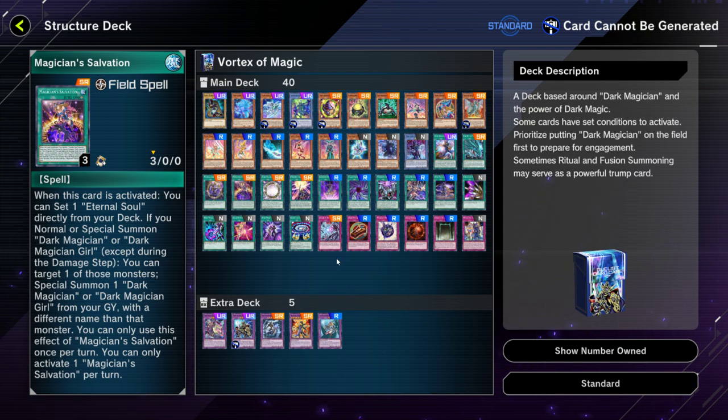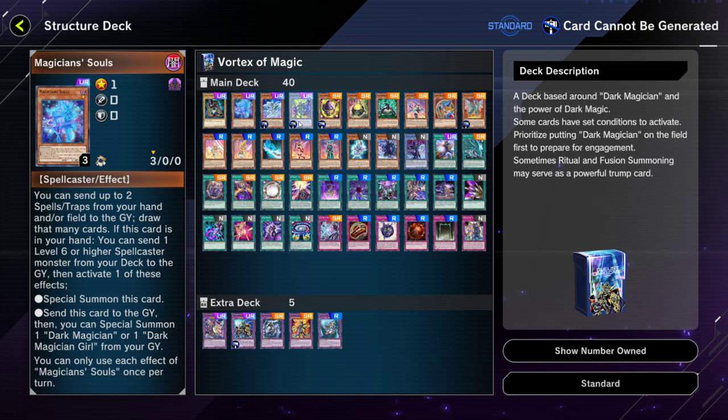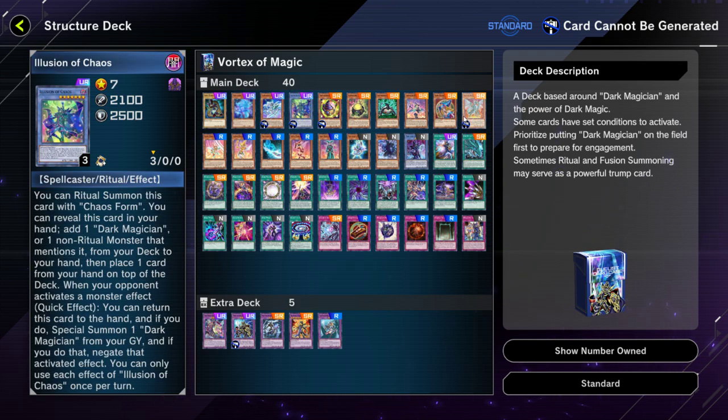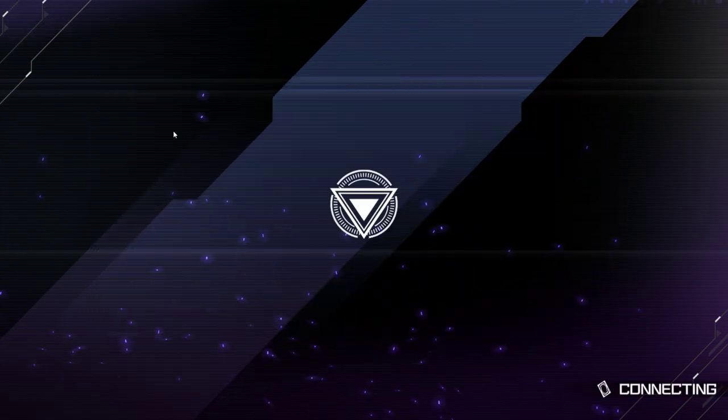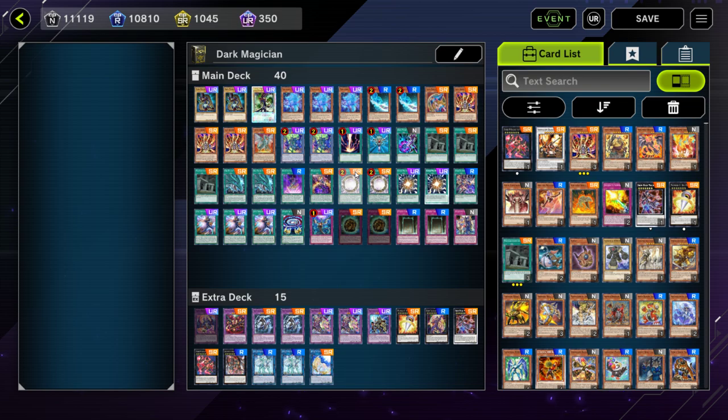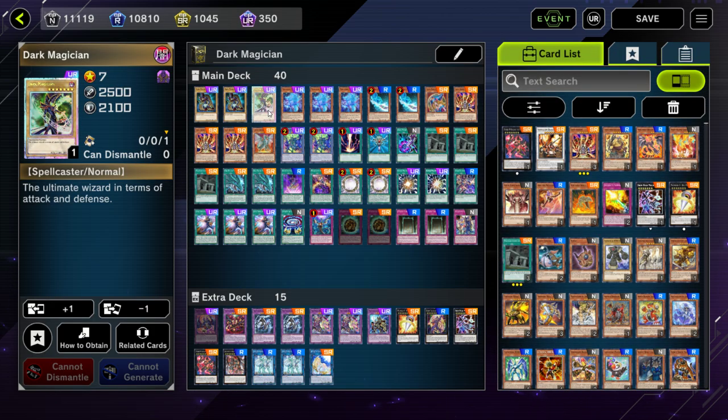You spend 1,500 gems and you have three copies of Magician's Souls, three copies of Illusion of Chaos, etc., that you can just throw into the deck. I will go over what you probably want to craft, and even those craftable cards are optional depending on how you want to play. This is a very budget-friendly version, and it's something I'm going to be playing on my main account. I'm going to buy that Dark Magician structure deck times three, because this deck is also very fun to play.